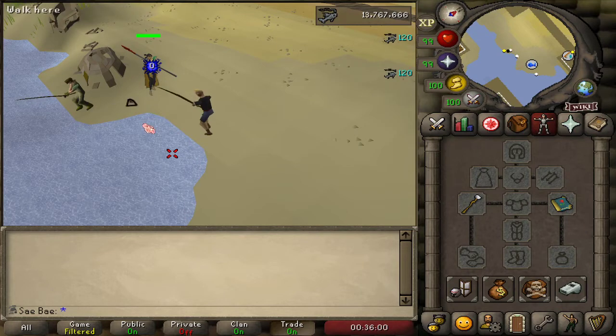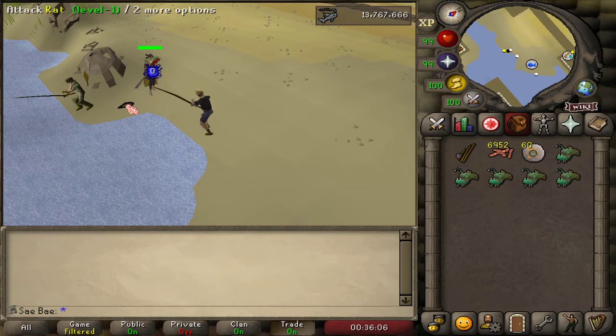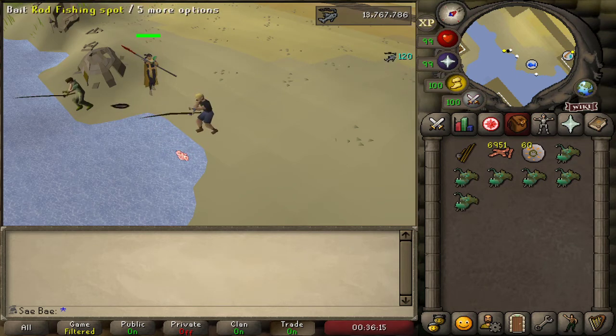I don't have my Rata's Blessing on right now, but if you have a Rata's Blessing, definitely wear it. You'll get, I think, a 10% chance at two dark crabs per catch. I think the XP for this method is about 50k fishing XP an hour.